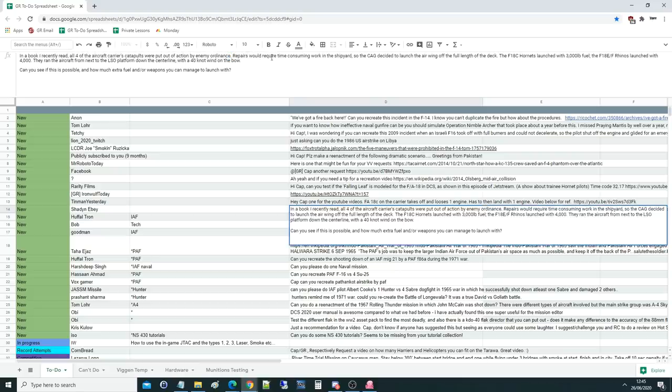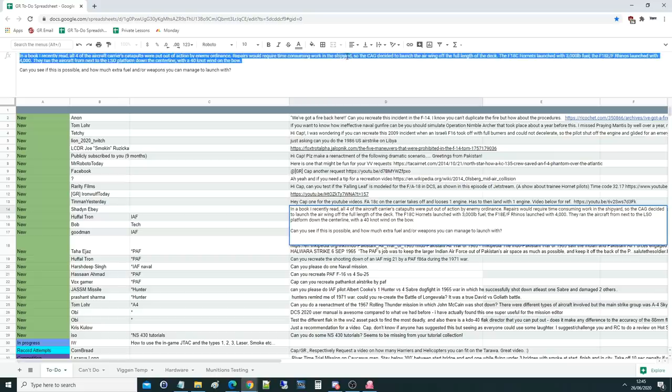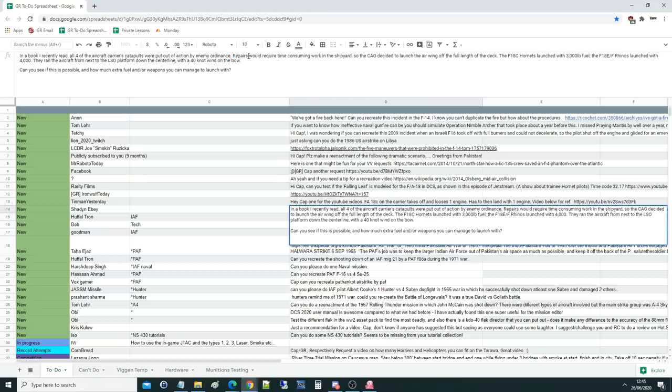Repairs would require some time-consuming work in the shipyard, so the CAG decided to launch the air wing off the full length of the deck without the catapults. The FA-18C Hornets launched with three thousand pounds of fuel — which is basically nothing. Why even bother launching?